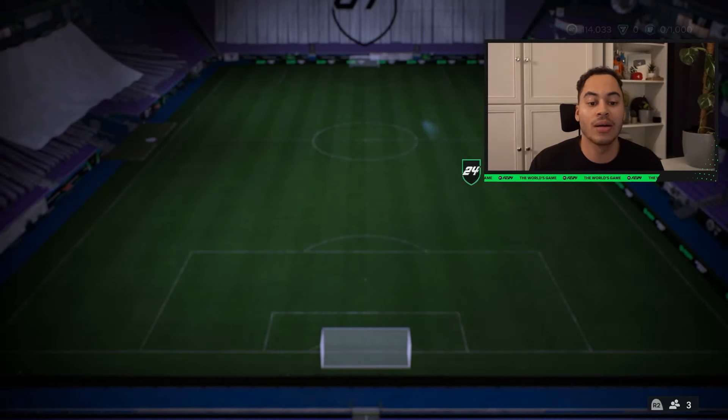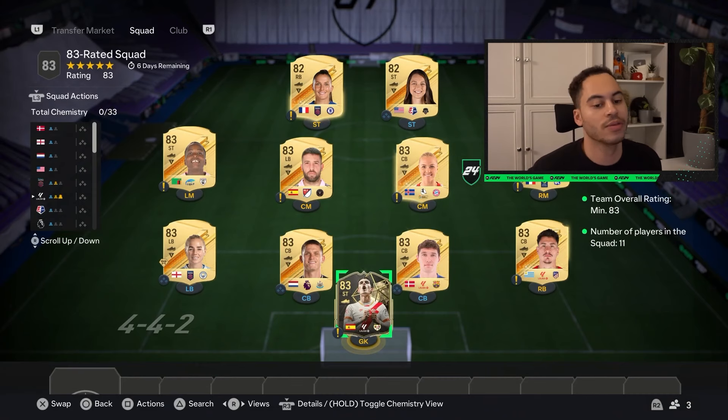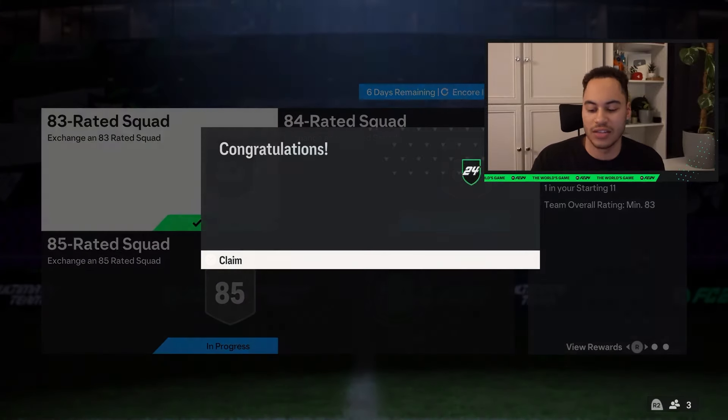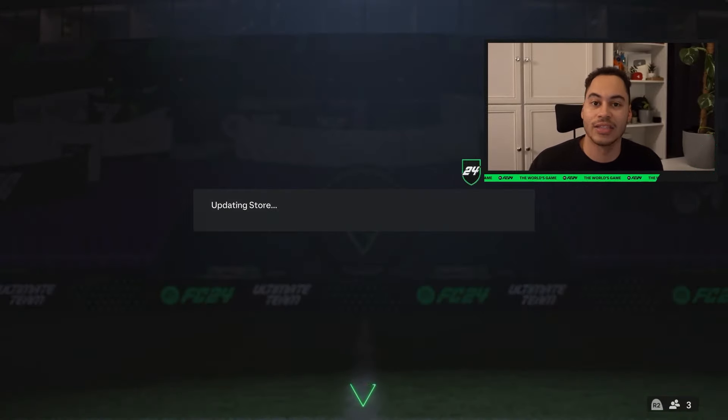The first team, you need one Team of the Week player and an 83-rated squad. So here I have an 83 inform, seven 83s, and two 82s. We can submit that for that small Electrum Players pack.